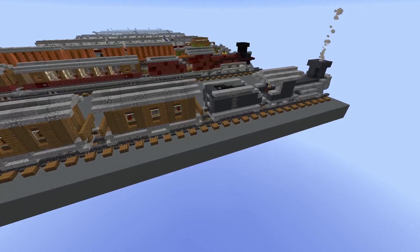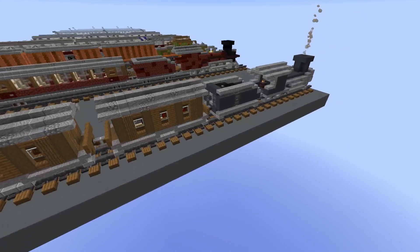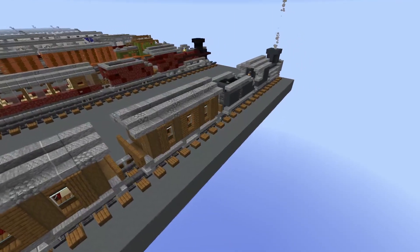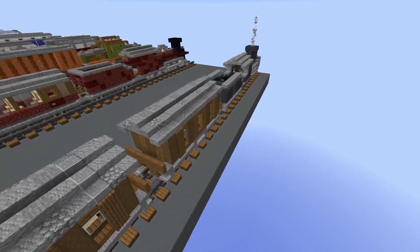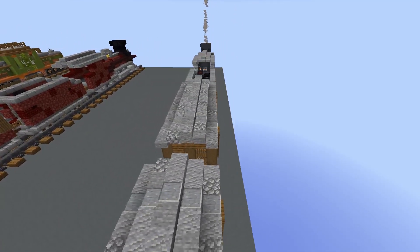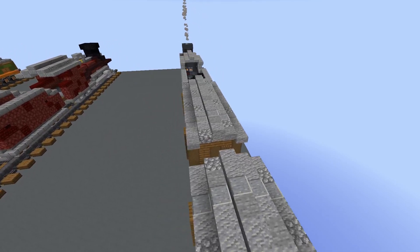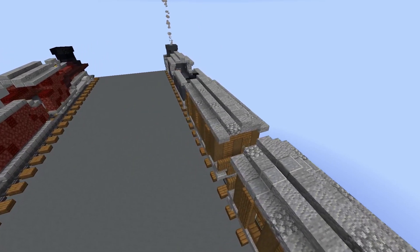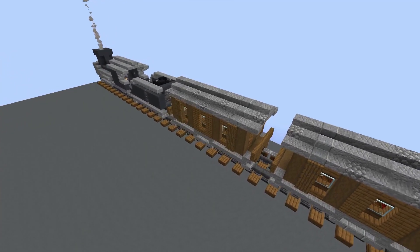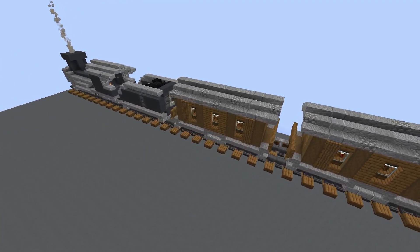The train carriages are pretty simple — I just use some spruce wood and some spruce trapdoors on the outside to give it more detail. On the roof I use andesite, cut andesite, and cobblestone to give it some more texture. The carriages are only 5 blocks wide with only 3 windows, but I think it works for a train this small.